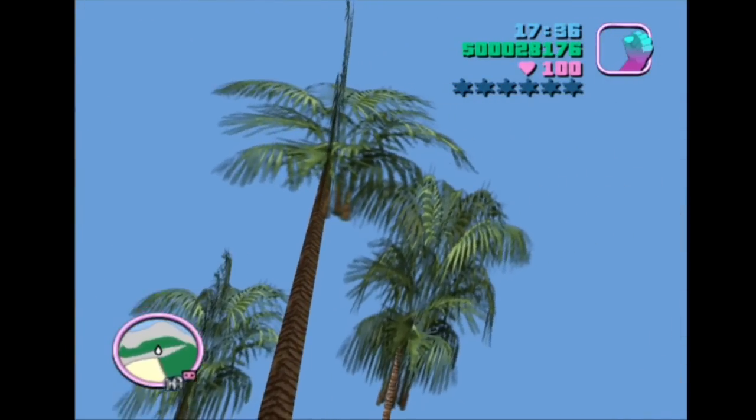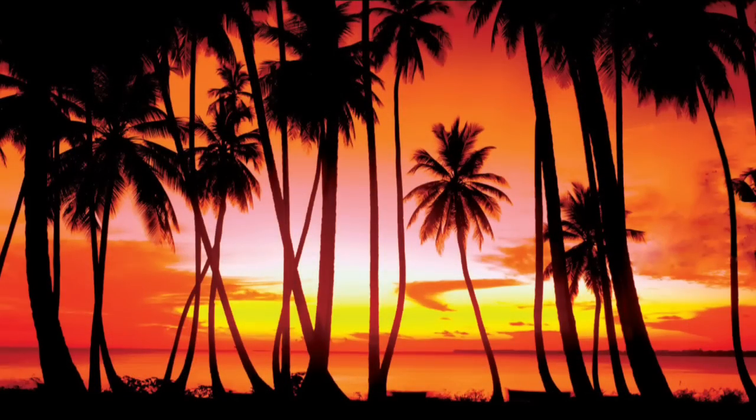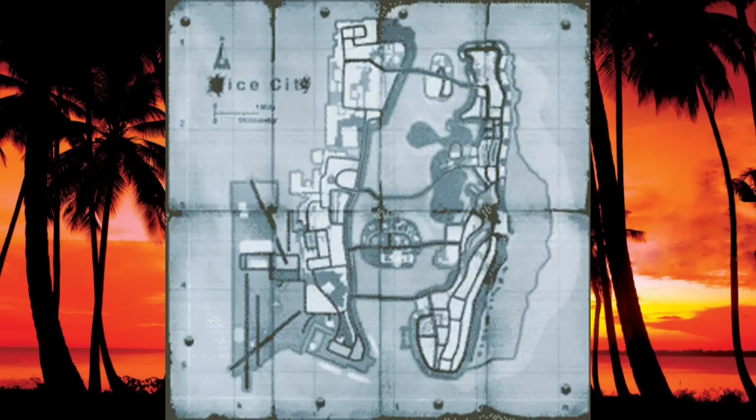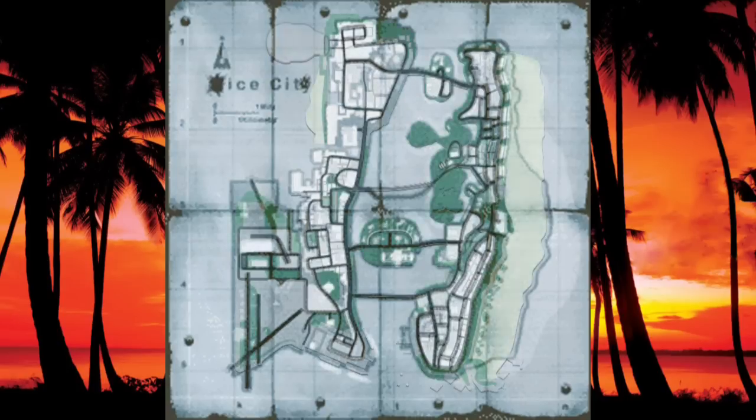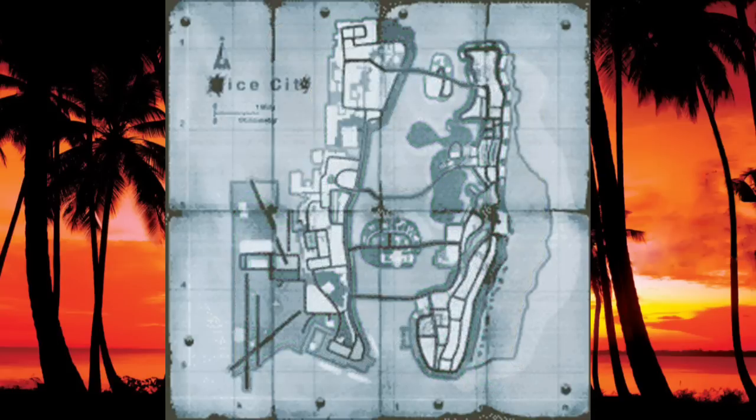In my last video about GTA Vice City and how an area called the Gator Keys was completely cut from the game, you might remember seeing this map, which shows a pre-release version of Vice City's map. It shows a lot of differences between what they initially started out creating when the game was in production and what they ended up making by the time the game came out. Looking at this map and the differences between it and the final map is exactly how we're going to spend this video, because I really think this is worth a much closer look, and a discussion about game development in general and why certain things have been changed.